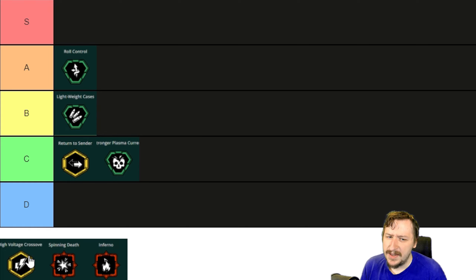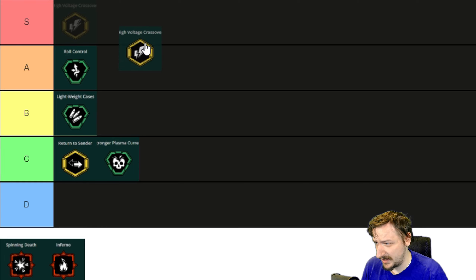Next we have High Voltage Crossover. This makes it so you have electricity on your lines, which is a good thing. It comes at the cost of 60% of your magazine — if you have the larger magazine this is two shots, and with the regular magazine it's one. So you're holding either two or four shots in the gun depending on which mods you take. That's not a big trade-off for having electricity on your weapon, which will slow down enemies and deal damage over time. I honestly just see this as a straight upside — it's kind of basic compared to some other overclocks, but it's pretty good. I would put this one up into A tier.